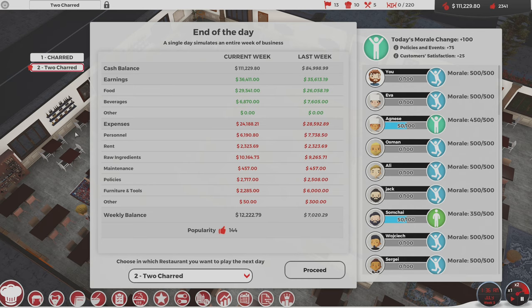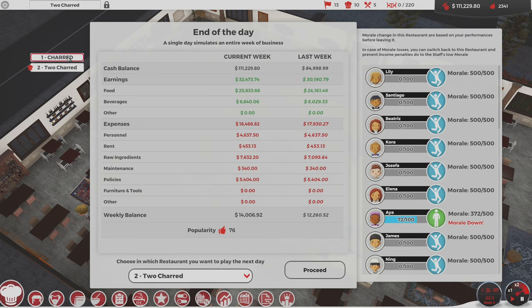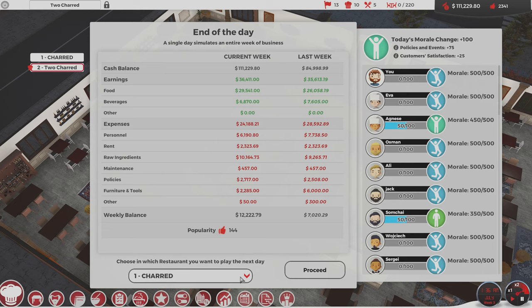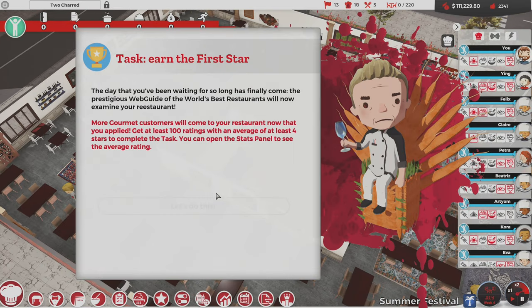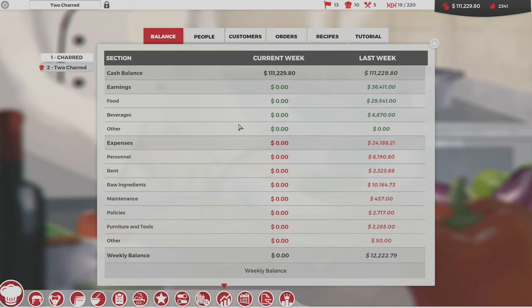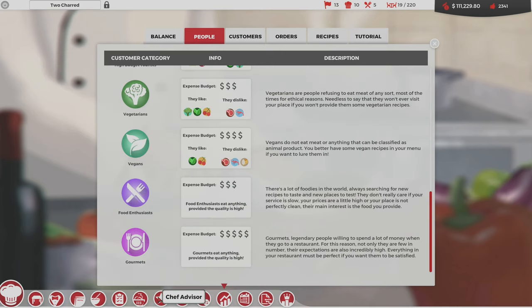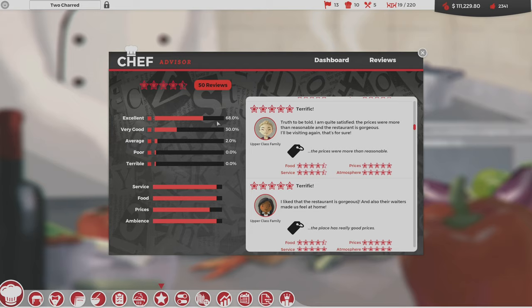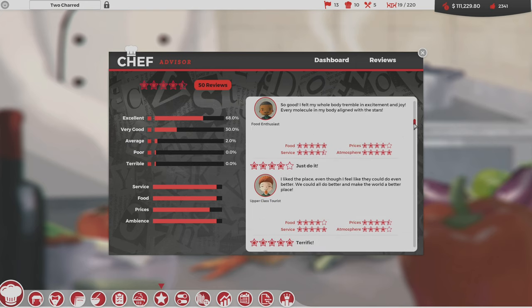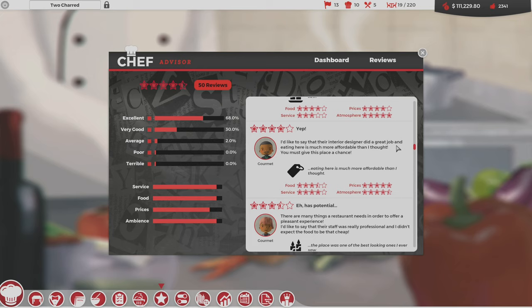The day is over — we are profitable by $12,000, and the other restaurant $14k. Very good. You can choose which restaurant to play the next day. Chard is on autopilot and doing a great job. Task: earn the first star. You need to get at least 100 ratings with an average of at least four stars. Checking the chef advisor — a lot of people are giving us good stars. The question is whether the right people do that.